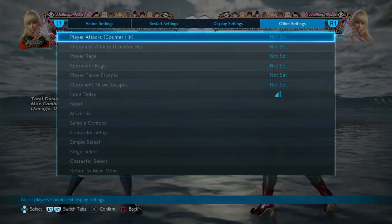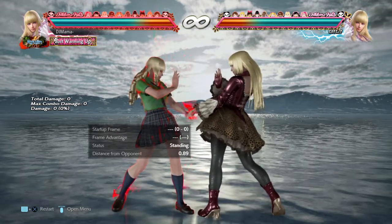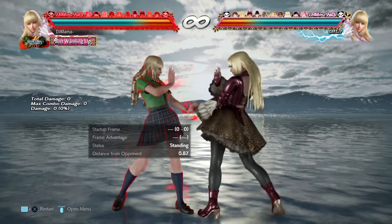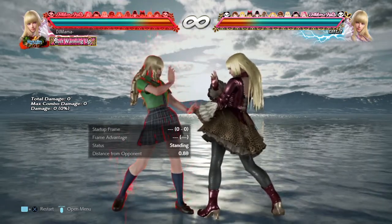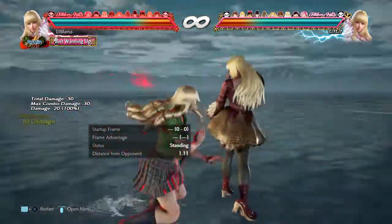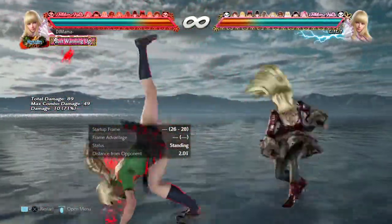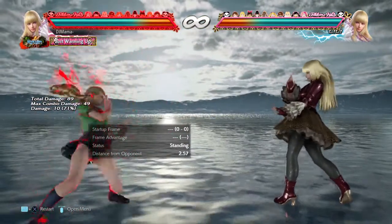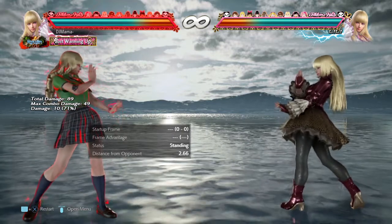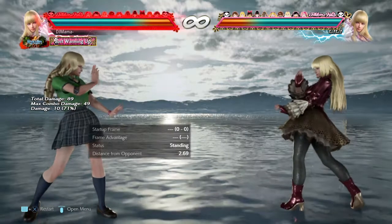Let's go over these changes for Lily — there are a good amount of them. First off, the first change involves her rage drive. During rage, her down-forward 2+3 received a bug fix: after the first attack hit the opponent's back, the second attack naturally missed the opponent. They changed the opponent's behavior upon the first hit to fix this. Her rage drive is really pretty decent.